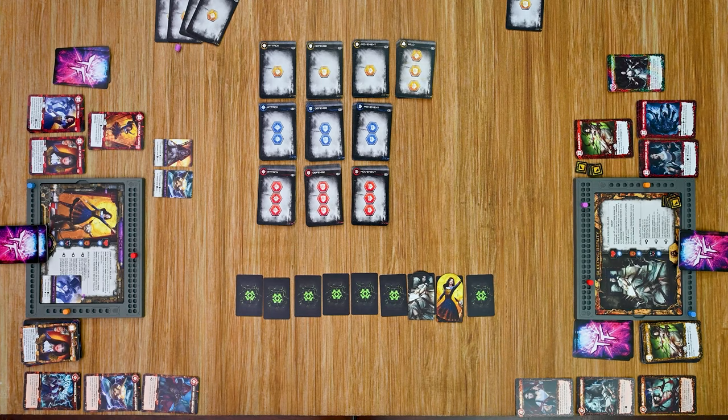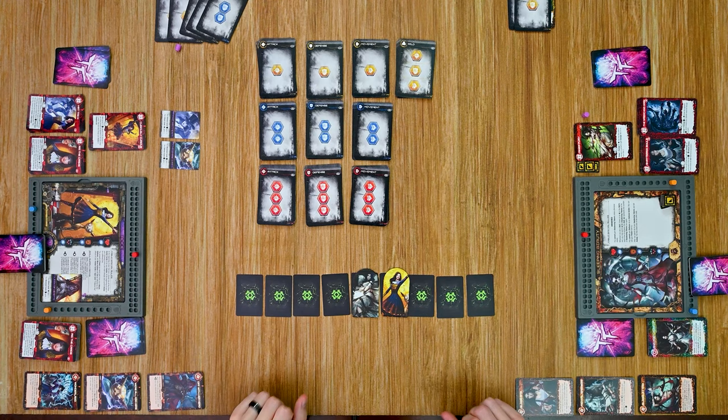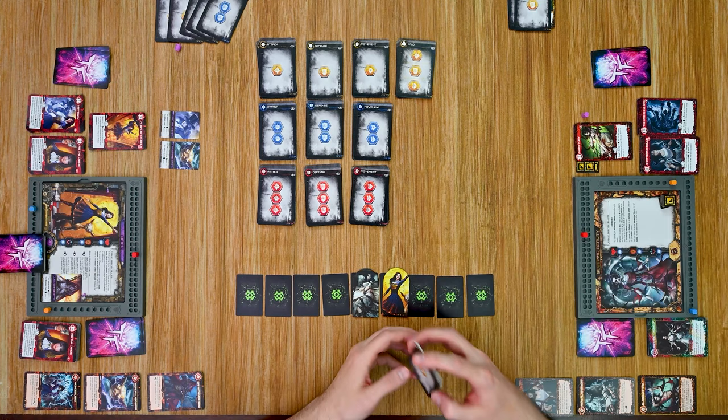After a few more turns off-camera, our fables are really ramping up. Alice is really showing her colors — she just cycled through about 12 cards from her hand, taking advantage of the Cheshire Cat by moving back and forth and picking up additional cards. Sleeping Beauty is awake again, so let's see if she can dish out some pain.